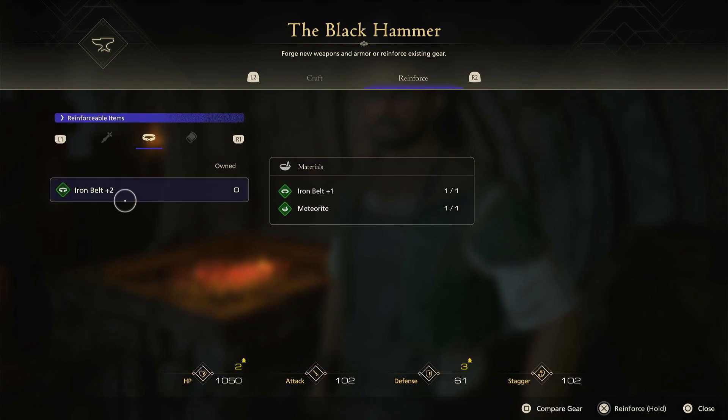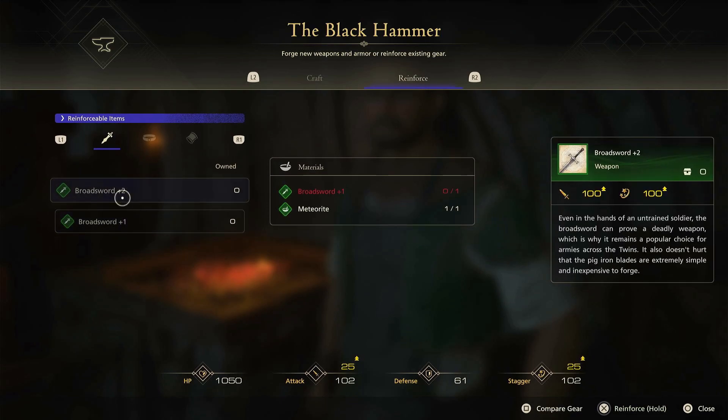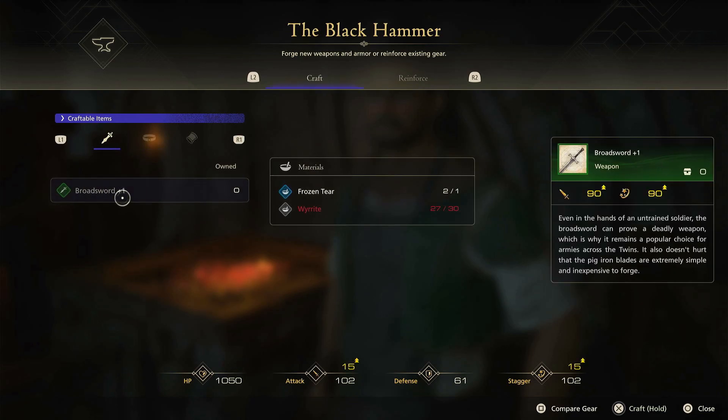Meteorite is a very important resource because it's basically an upgrade material. Okay, so I just need three — got it.